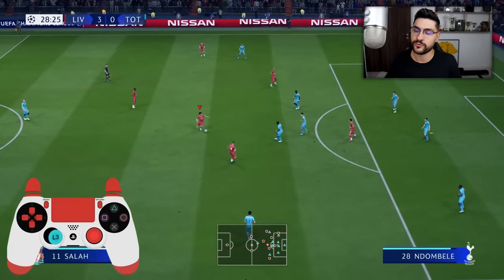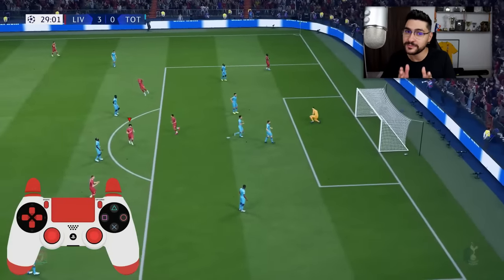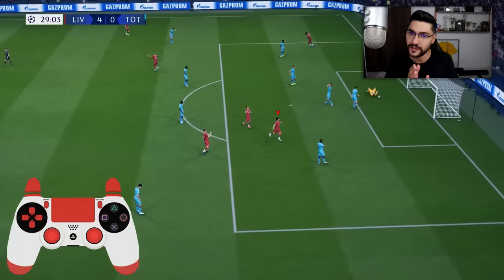One thing that I didn't cover in this finishing tutorial was the time finishing. It is pretty hard now to hit the green — it is more for pro players, this feature. But there are some tips and tricks that will help you hit that green. Make sure to smash the like button if you want to see a dedicated tutorial for time finishing, for time shooting in FIFA 20. This will be all for today guys, thank you all for watching. My name is Ovi and I'll see you guys later.